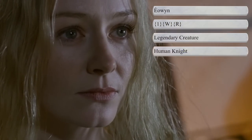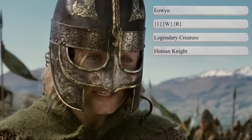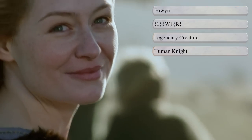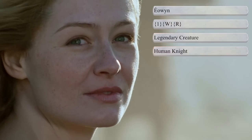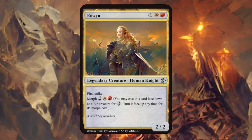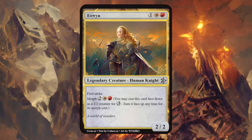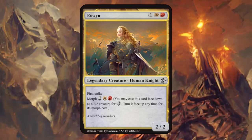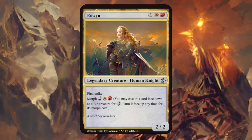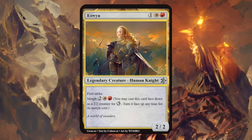Next is Eowyn, Eomer's sister and the niece of King Theoden. She disguised herself as a man and traveled with the Riders of Rohan carrying the hobbit Merry, and she eventually slew the Witch King. Similar to Eomer, also red-white and a human knight. Eowyn is a 2/2 with first strike and has Morph for two white and one red. Morph is actually a genius ability on Eowyn because she puts on a disguise to fight among the Riders of Rohan — so I love the idea, though we probably need to fine-tune the power, toughness, and mana costs.